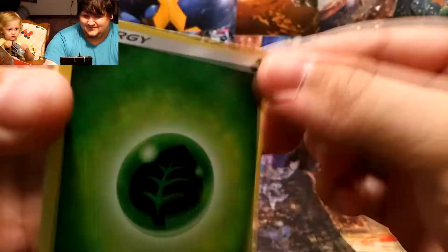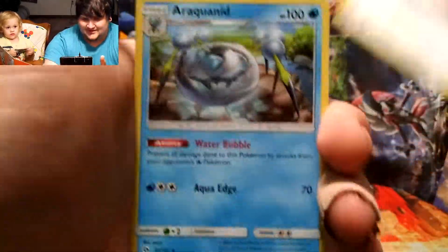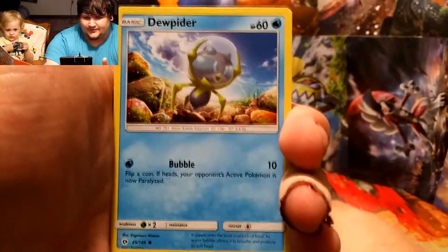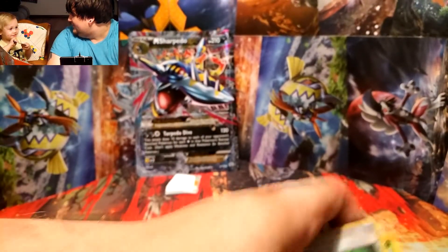From the Guardians Rising pack we got a Grass Energy, Ilima trainer card, Spinda, Araquanid, Growlithe, Alolan Meowth, Dewpider, Alolan Diglett, and Mareanie. The reverse holo is Rotom Dex and the rare is a Masquerain — non-holo.